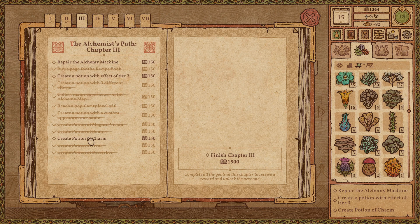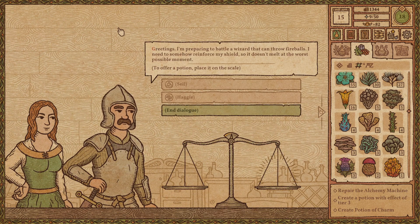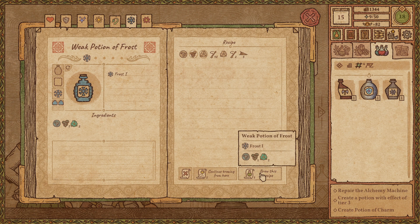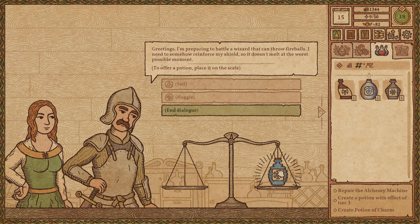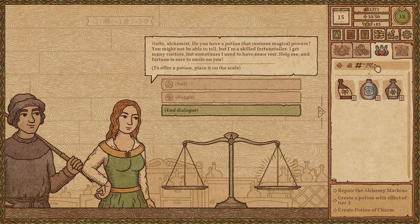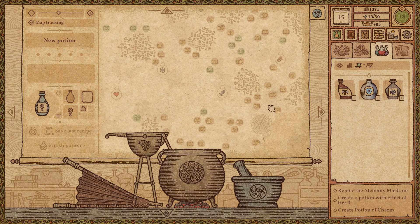We've got Potion of Acid, Potion of Berserker. Still haven't gotten a Potion of Charm. I can get one of those. I might want to redo that potion so it doesn't use some mushroom. That's only a weak one, so I'll get more money out of a normal one.